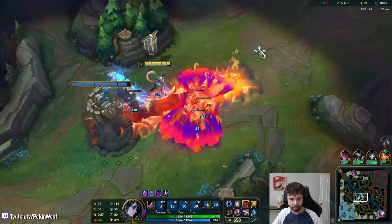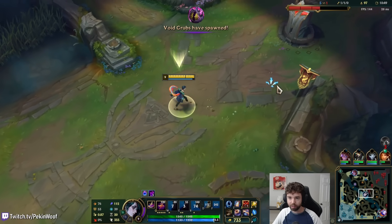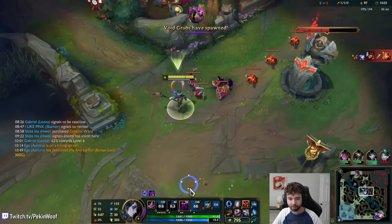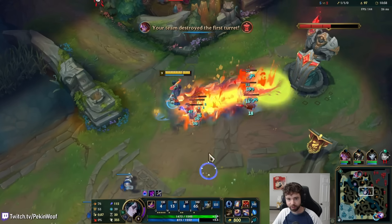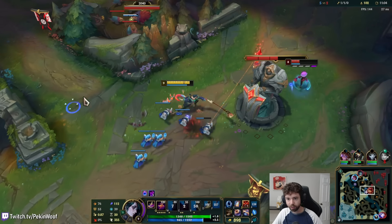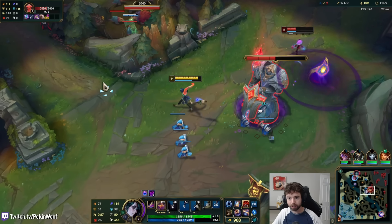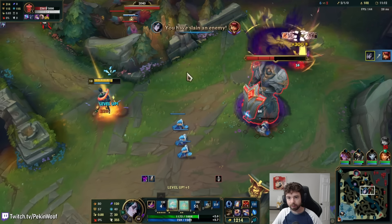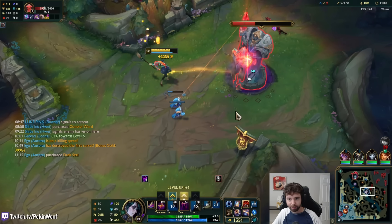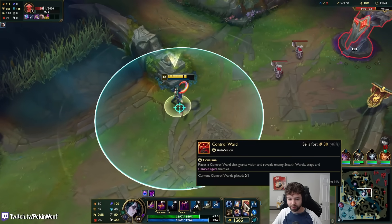It's too expensive to buy this item by the way — it costs 700, not 600, so I couldn't afford it just yet. Going to look to stop Annie from basing because we want to keep her here so I have a better opportunity to hit this turret before she gets back. Even if she stays, that's pretty good too. And she's dead. I threw it down way behind her because I figured she might run away thinking I'm trying to fear her, and it worked.